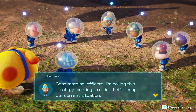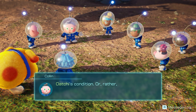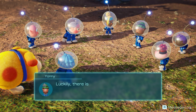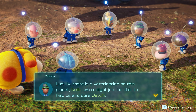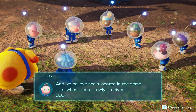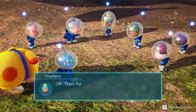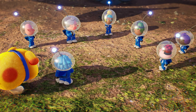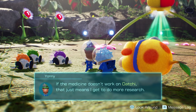Good morning, officers — I'm calling this strategy meeting to order. Let's recap our current situation. Ochi's condition — or rather his tail's condition — if we can't cure his leafy appendage, we can't leave this planet. Luckily there is a veterinarian on this planet, Nell, who might just be able to help us cure Ochi, and we believe she's in the same area as those newly received SOS signals. For Ochi's sake, let's find Nell as quickly as we can. But instead I'm going to go do another night mission.